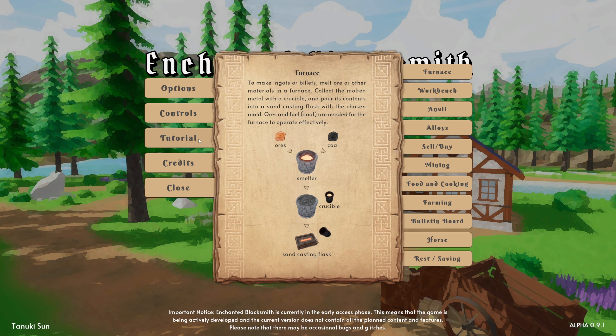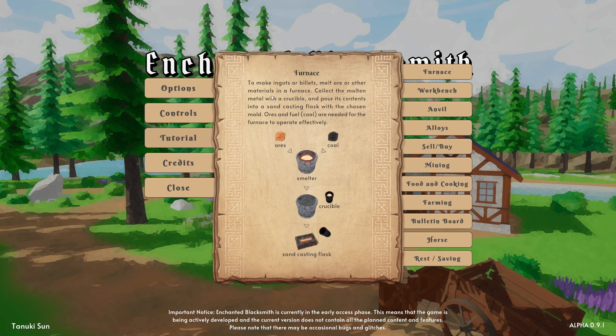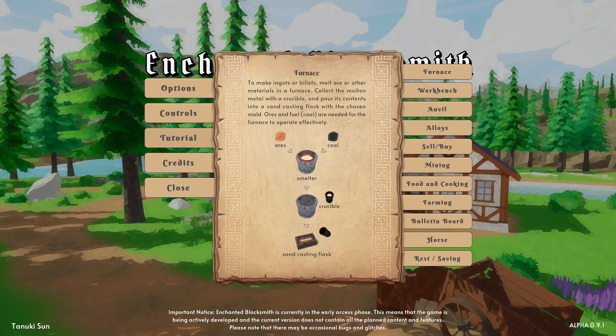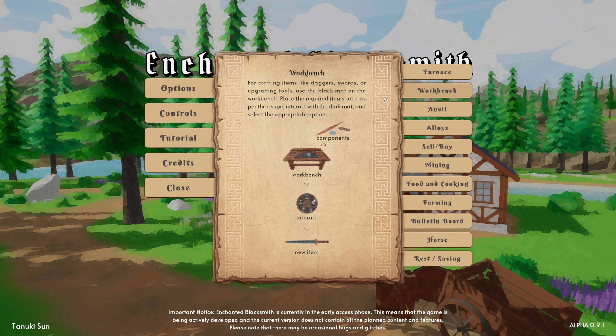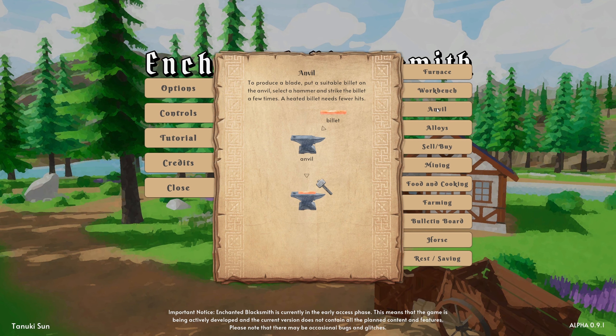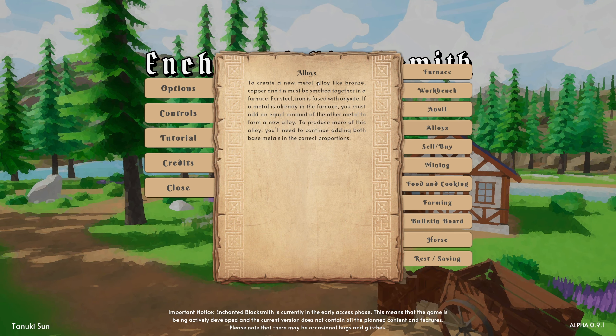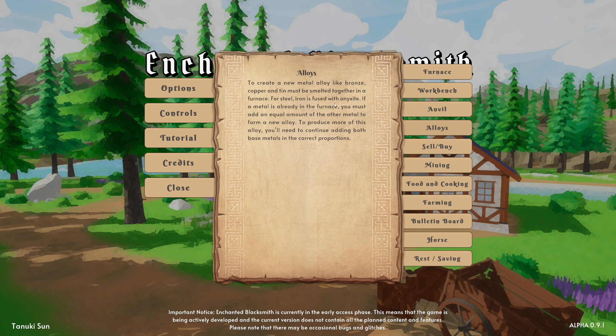If you go into options, there's a tutorial section and it's got a whole load of stuff in here, which I probably would have missed if I'd just gone straight into the game. So we've got a guide of how to use the furnace — we melt all other materials in the furnace, collect the molten metal in a crucible, pour it into a sandcasting flask. And then there's a workbench for forging. It does sound like it's going to be smelting ores, then crafting it into usable stuff. To create a new metal alloy like bronze, copper and tin must be smelted together in a furnace. I should really remember that from Medieval Dynasty.